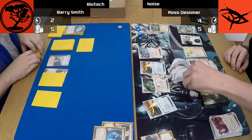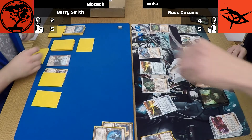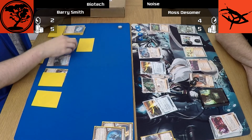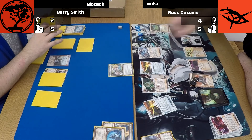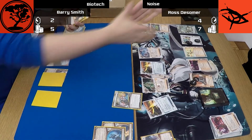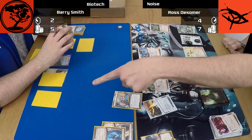Now Ross did score out the Philotic Entanglement that I was hoping to find — I forgot about that, so that was never going to save me. He's been able to dig so far through my R&D that I would never see the agendas I wanted in time. So it's just an inevitability now, whether he finds it on this run or the next. And there it is — Vanity Project, the 6-4 agenda from Old Hollywood, losing me the game.